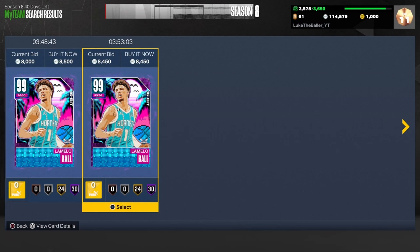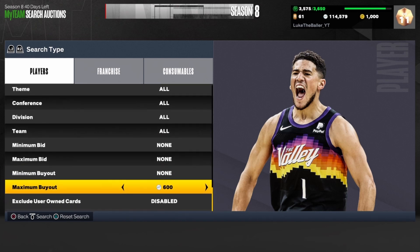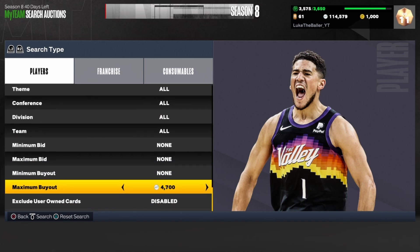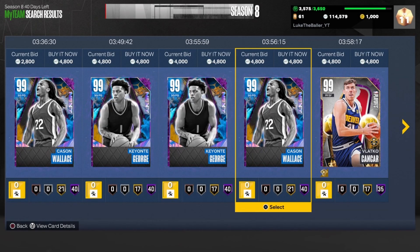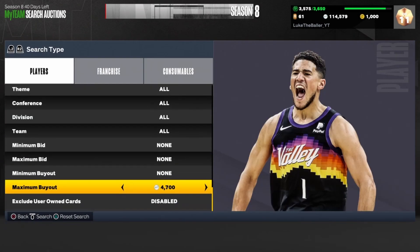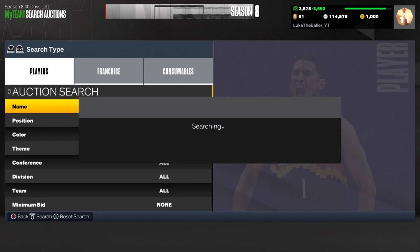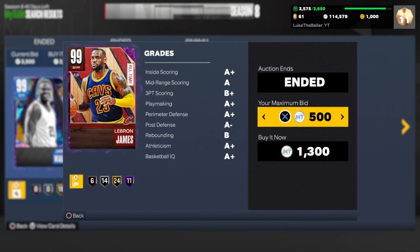The next filter is the Dark Matter cheapest filter. I can't stress this enough — this filter is amazing. I would work Galaxy Opal cheapest right now, but if that's dry, hop on the Dark Matter cheapest filter. The cheapest Dark Matters have gone up to around 4,800 MT, so set your maximum buy to 4,000 MT. People like to throw them up for 4k and every single snipe is automatic profit.